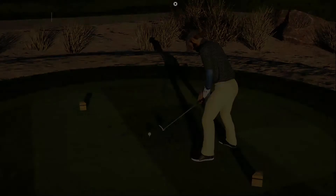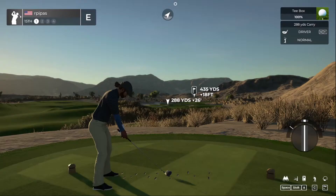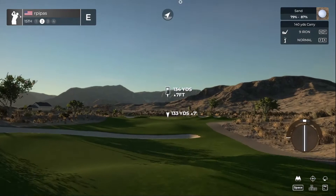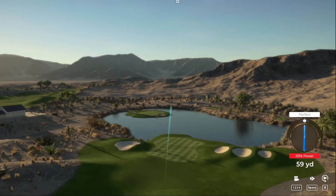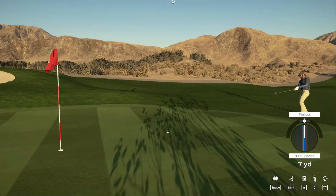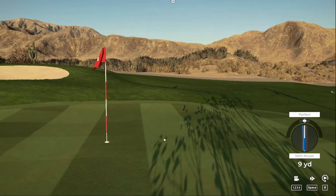Fifteenth hole — 435 yard downhill par four. Sounded a little off, hit it slow trying a smooth swing. Finding the second bunker. Trying to play links-style golf and roll it up onto the green but just coming up short. Getting a little better with a par — moving on.